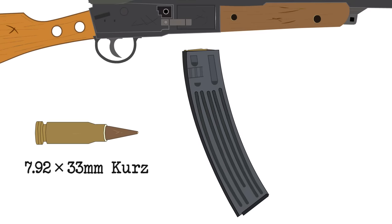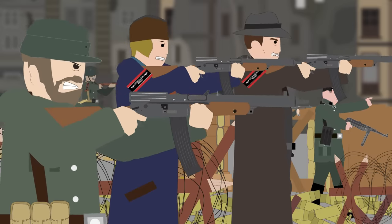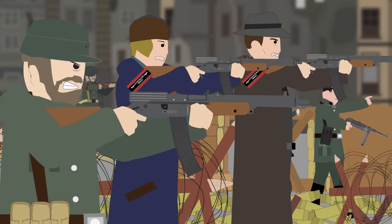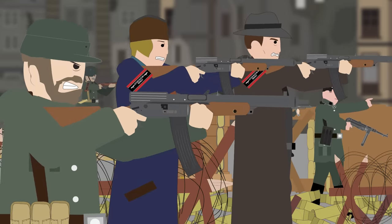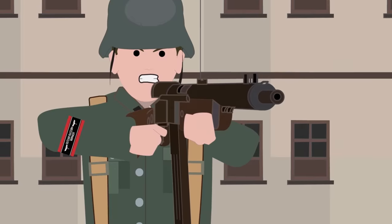The Volksturmgewehr was both an extremely rushed and impractical design. The rifle used the standard magazine of the STG-44 and its 7.92x33mm Kurzrund. Unlike the STG-44, the Volksturmgewehr was purely a semi-automatic rifle. The production was extremely crude — almost all of its construction was made from stamped or folded metal, meaning it could be made with even the simplest of manufacturing tools. The only part not made of stamped metal was the bolt, which used a simplified blowback action with only one moving part.